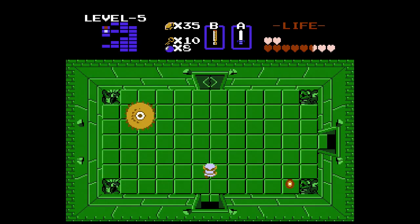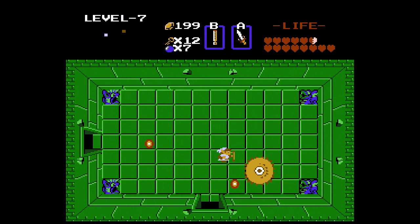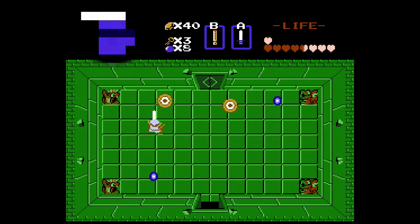Digdogger! Digdogger cannot be hurt at all, but this demon hates sound, so if you play the recorder it will break apart into smaller pieces. When you encounter it as a Triforce-guarding boss in dungeon 5, it only splits into one piece, but when you fight it in other dungeons it usually splits into 3 pieces. These pieces move quickly and sporadically around the room, but keep calm and stab them the best you can and they will go down easy.